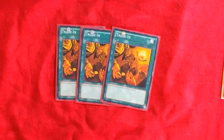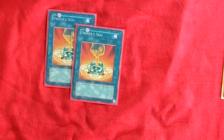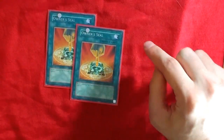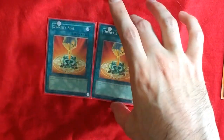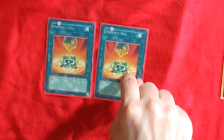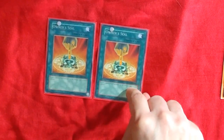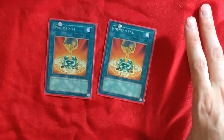3 Triton, because we play a bunch of level 8s — why would you not run Triton? 2 Owner Seal. This could be Remove Brainwashing. I chose Owner Seal though because it's a spell so you can use it when you want, and it gives you Waterfront counters. But it's kind of whatever you want to do — it's up to player preference, really.